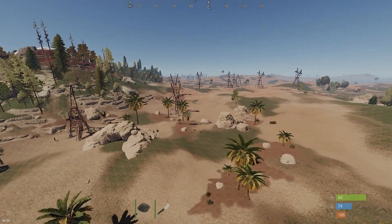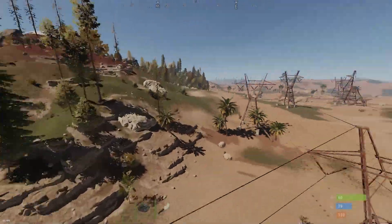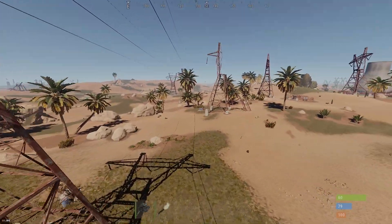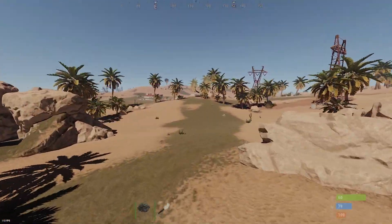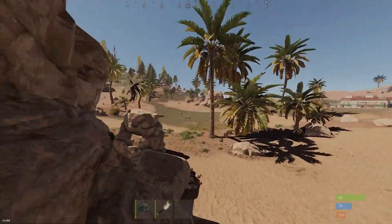During wipe day when everyone's running from the starter side of the beach, you'll start to see a lot of nodes build up on the opposite side of the map because they're not being farmed over there. Added to the fact that the snowy side actually spawns more nodes than any other region of the map, snowy areas are a great place to get a lot of nodes.